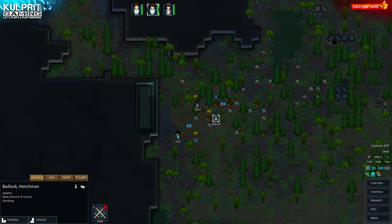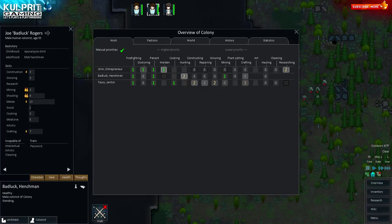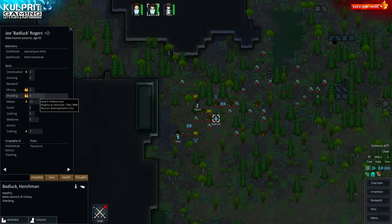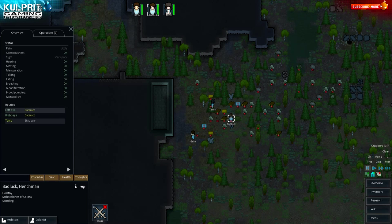Next is Bad Luck Joe Rogers — a 55-year-old male colonist. I don't usually like to have older colonists, and checking his health — this could be a problem. He's already got cataracts, which is really bad. That's my first mistake here. I was in such a rush to find a good soldier and miner combo that I missed his age.